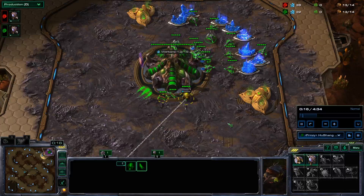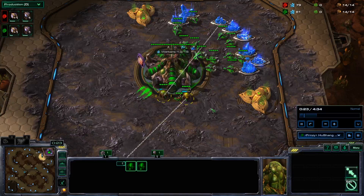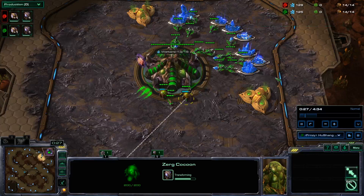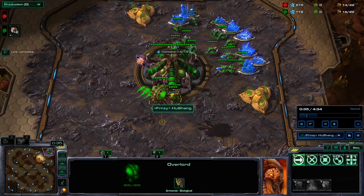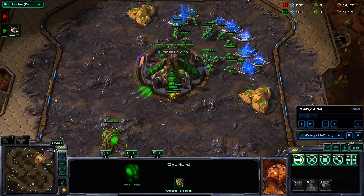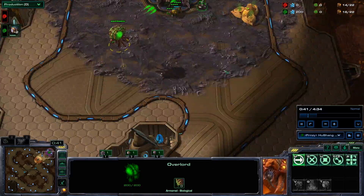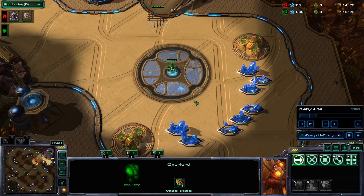Next thing you're going to be doing is making a drone, putting you up to 14 supply — 14 out of 14. Now there's going to be a bit of a pause here. Once this Overlord completes, we're going to get some additional supply and we're going to make two more drones. Our next building is a 16 hatchery. So we're making sure this left number gets up to 16, and then we're waiting for enough money — hatcheries are 300 minerals. Send the drone a little early so it arrives right as you hit 300 minerals.